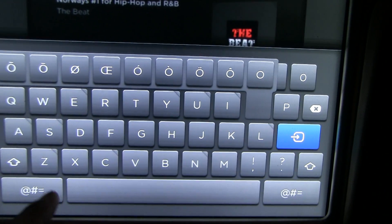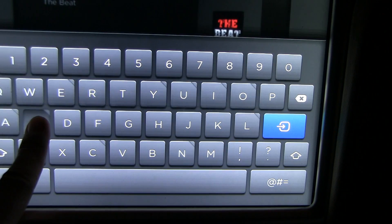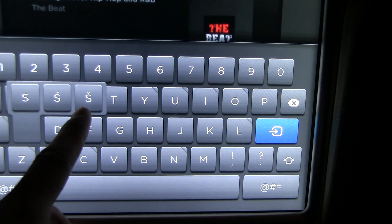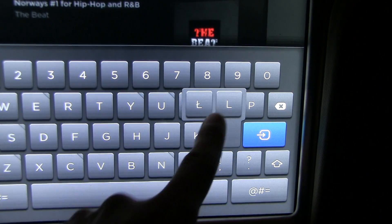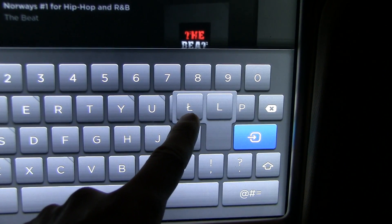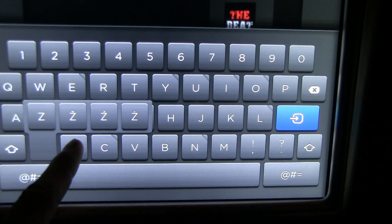I'm gonna quickly show you all letters here. A — what is that? Oh yeah, that's a lot. S — yeah, that's the Czech Republic I think. Oh what is this? What the heck? Is this Russian or Greek maybe? Z or something.